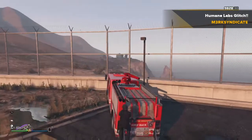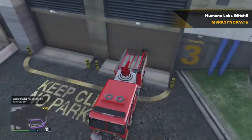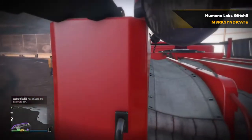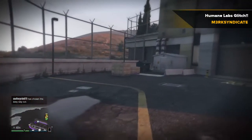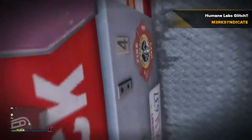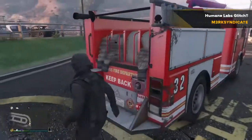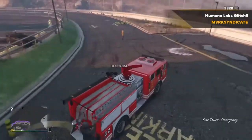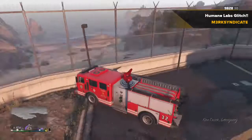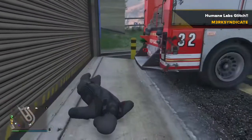This is for patch 1.30 or 1.31. Basically you need to get a fire truck — you can get one by calling 911 emergency contact services and requesting a fire truck. It will dispatch to you within about 30 seconds. You need two people for this glitch, it's a two-man job. Get your friend to get in the fire truck and drive it.